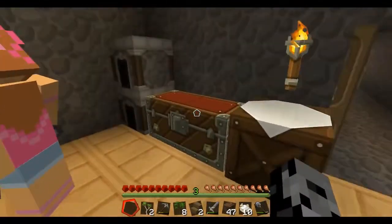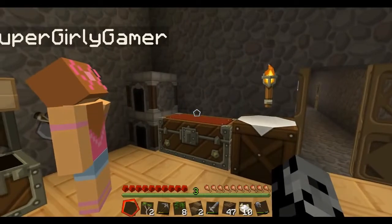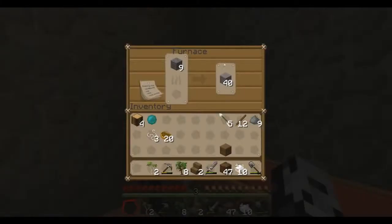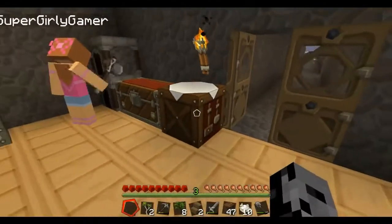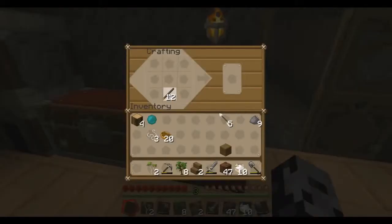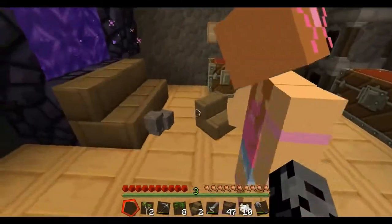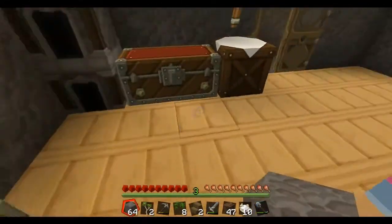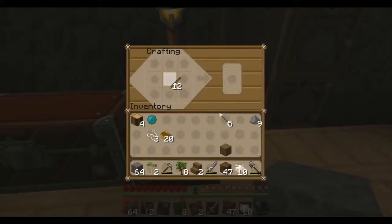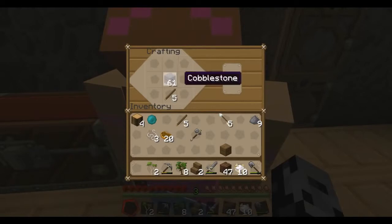Is there even such a thing as a stone fence? No, but think about it — in real life have you ever seen a fence made out of stones? I need to make a new thing. Can I have some cobblestone? Cobblestone — throw it. All right, I'm gonna build something awesome. I made an axe, Jen. Good job.